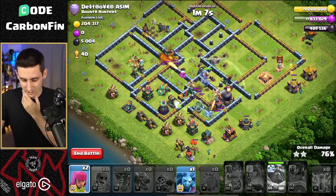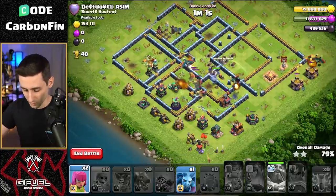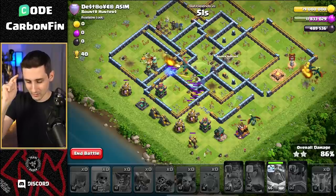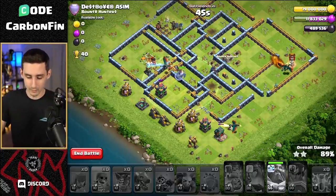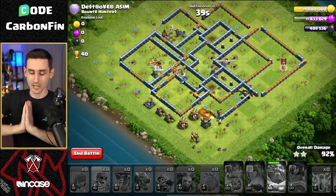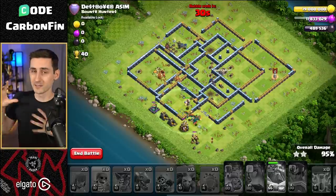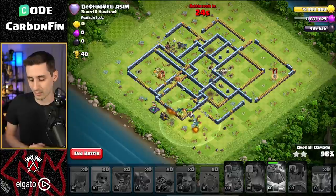We drop some minions and a super wall break for distraction. Since the clan castle was far away from the town hall, I felt the town hall was very valuable to take down early — that's why I went for it. We drop a minion over here, and with enough dragons the grand warden is helping push through. The dragon rider goes down and the defending king slows us, but the dragons push through the teslas. The warden and the remaining dragons should be able to finish this off.